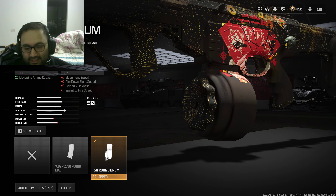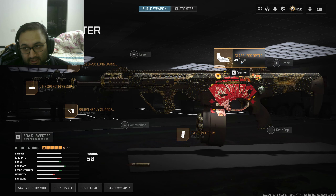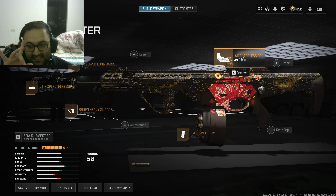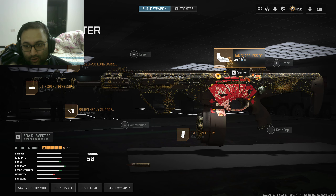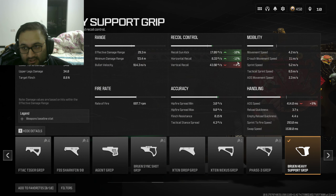Put the 50-round mag on for that extended ammo because you are shooting at long range. The Jack Glassless optic is perfect for this — it's from the Week 3 Season 2 weekly challenges. Then go with the Bruin Heavy Support as always, to compensate for that horizontal recoil control.